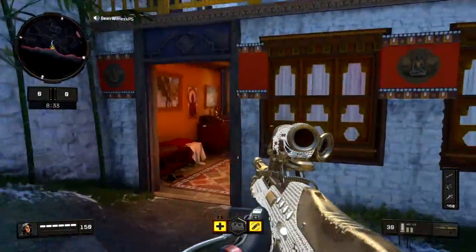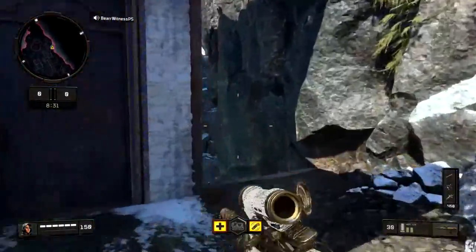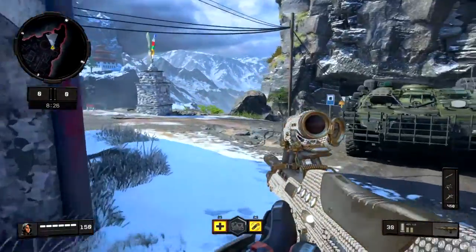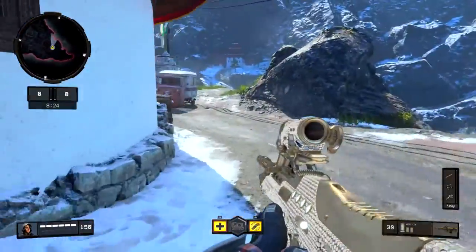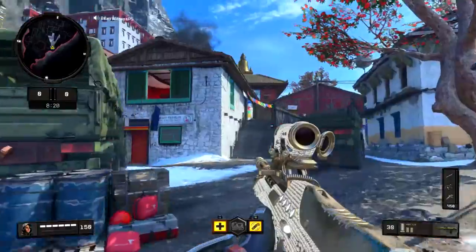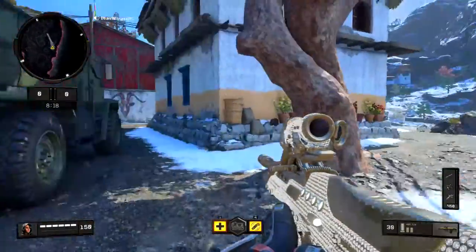Now the first thing I want to talk about today is Elevation. This is a Nepalese village, and the first thing I want to say about the map is that it is very complex. I mean that its complexity comes from how many alleyways, corners, and how close quarters it is.